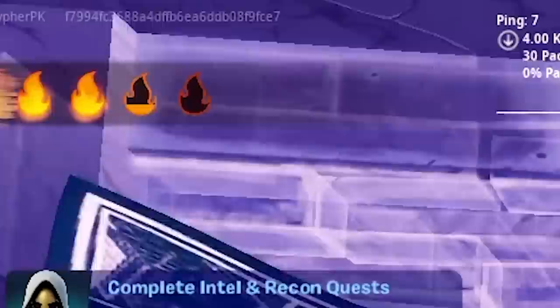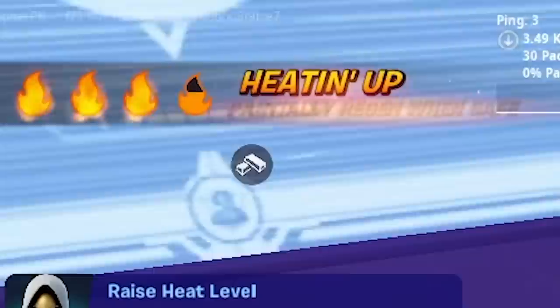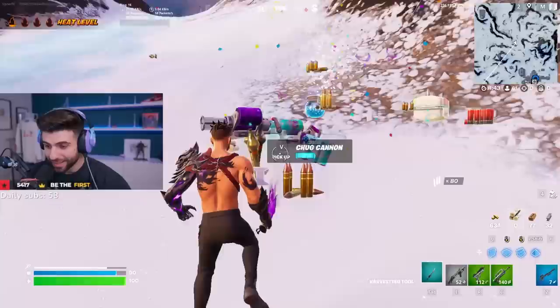At one bar, you actually start getting more gold bars on eliminations. At two bars, you get a movement speed buff of 15% and your health goes back up to 100 when you're out of combat. At three bars, you get a 20% movement speed buff and you go up to 100 health and 50 shield out of combat. And at four bars, you get a 25% movement buff and you go up to 100 health, 100 shield when you're out of combat.